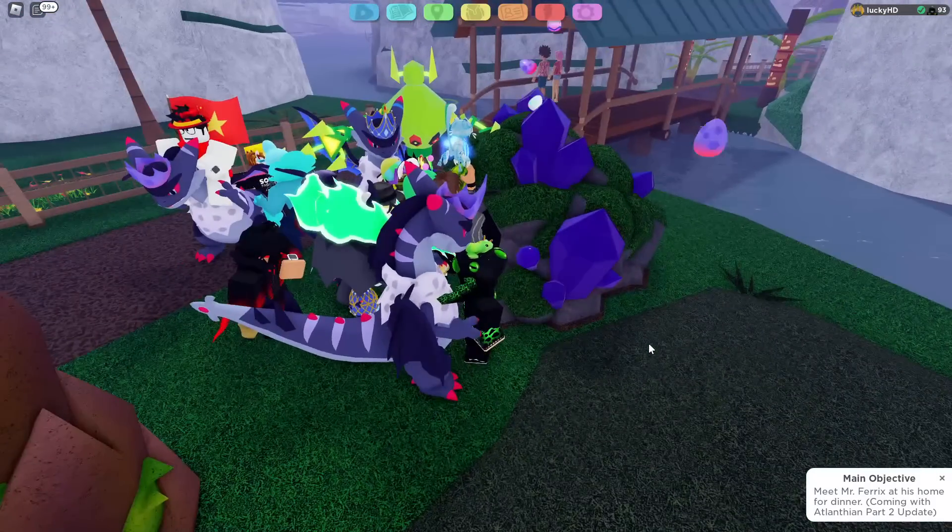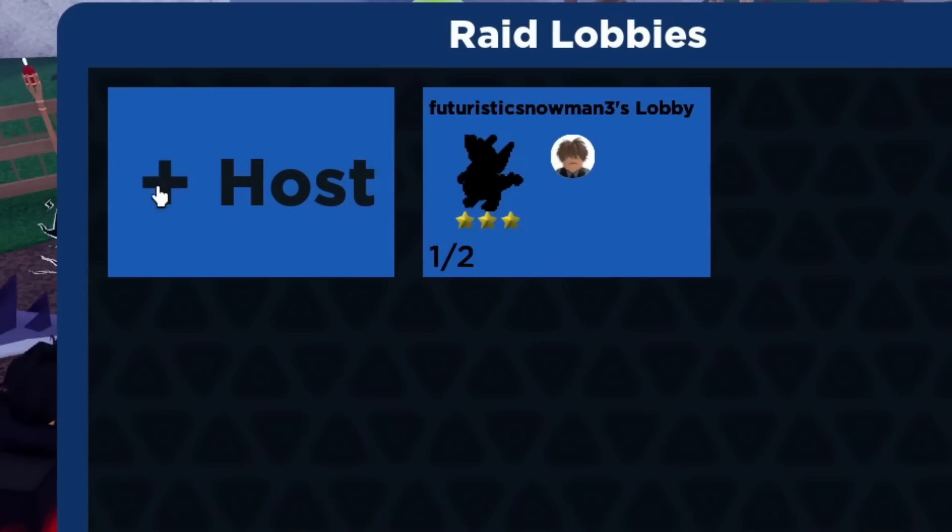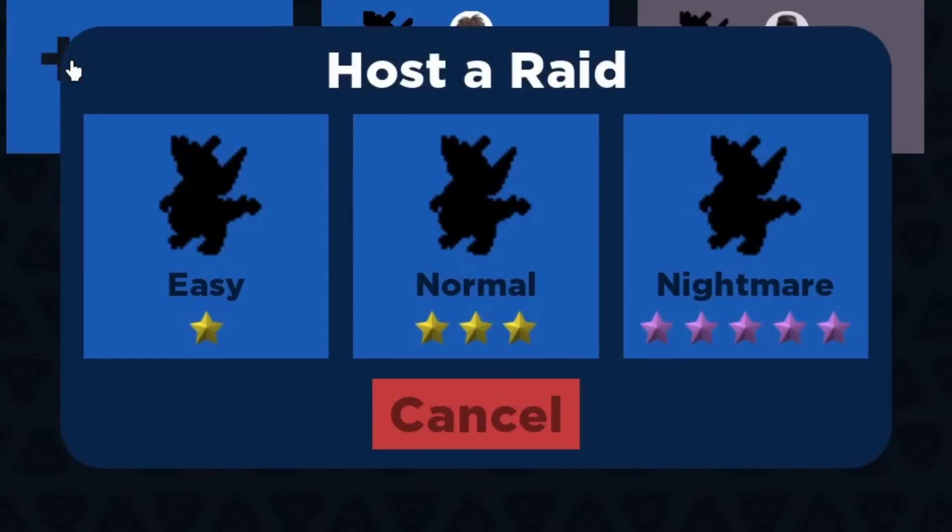In order to enter into this raid, all you have to do is walk up to it. As you can see, you can either join somebody's current lobby or you can host your own. Pressing Host, you will see Easy, Normal, and Nightmare. Nightmare you can only unlock after you've beaten Normal mode, so for now we're going to be looking at Easy.